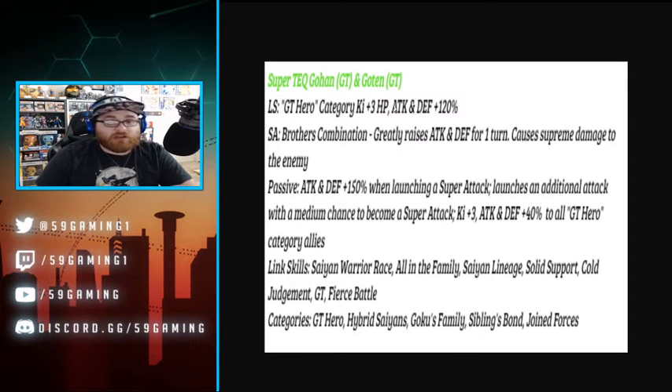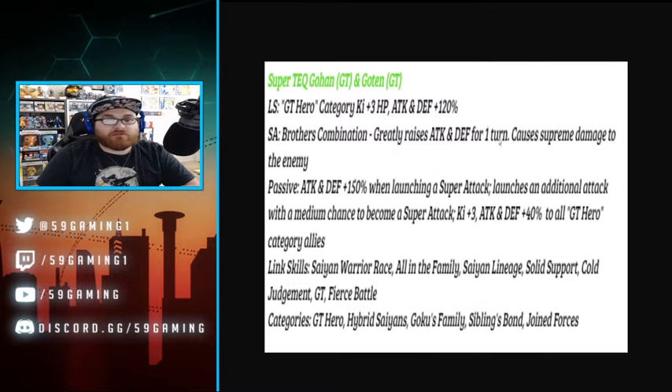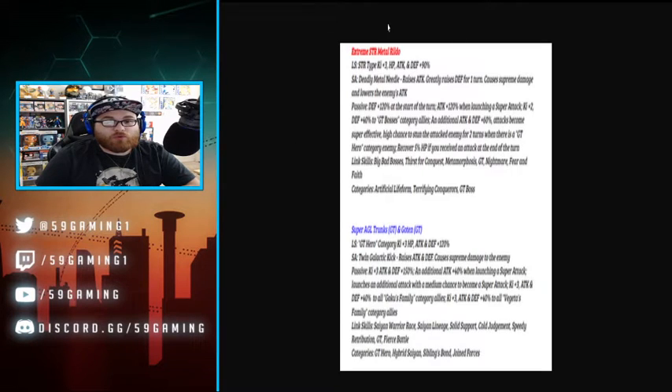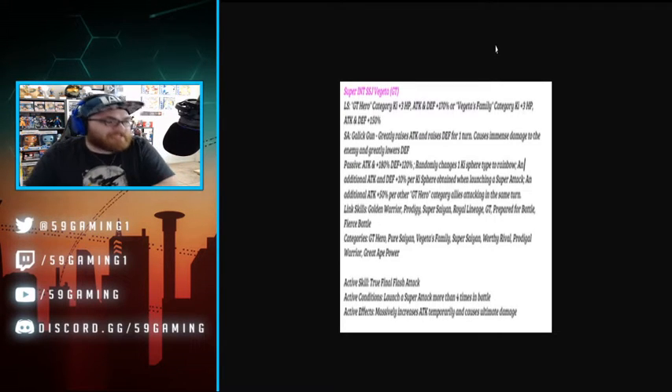Attack and defense plus 150, launching a super attack launches an additional attack with a medium chance to become a super attack. Ki plus three, attack and defense plus 40 to all GT Hero category allies — this is big because it's not restricted to Goku's Family. That card is for a combination team, while this one is more open for other teams. For GT Heroes specifically, you need to make the category good and this definitely helps. Link skills: Saiyan Warrior Race, On the Family, Saiyan Lineage, Solid Support, Cold Judgment, GT, Fierce Battle. Categories: GT Hero, Hybrid Saiyans, Goku's Family, Siblings Bond, Joint Forces.